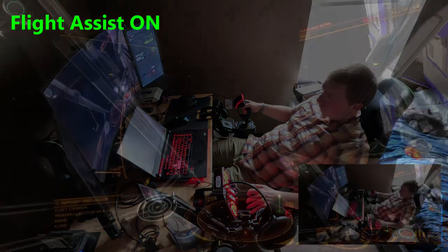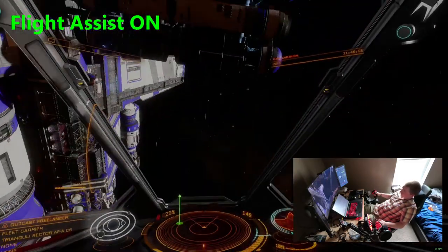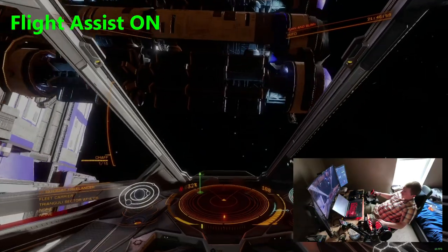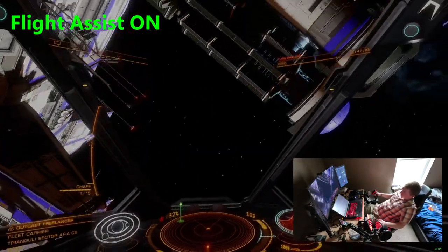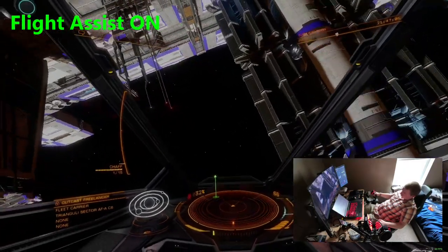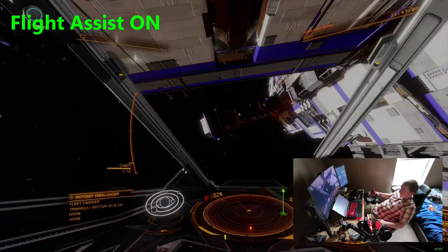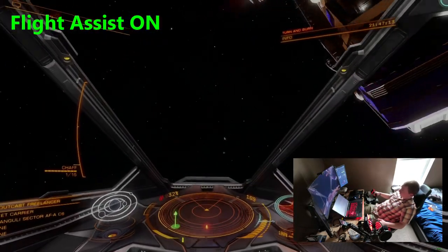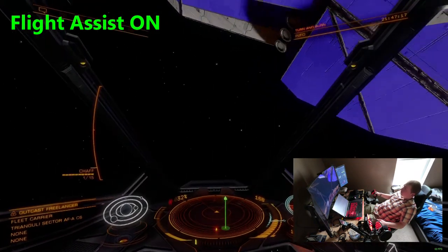When Flight Assist is on, your ship will do three things. First, it will treat your throttle as an absolute range from zero to the maximum rated speed of your ship. It's like an extremely aggressive cruise control, in that your ship will try to maintain that speed, automatically applying forward or reverse thrust as needed, up to a thruster's maximum output, and will hold that output as long as needed to attain that target speed as quickly as possible.